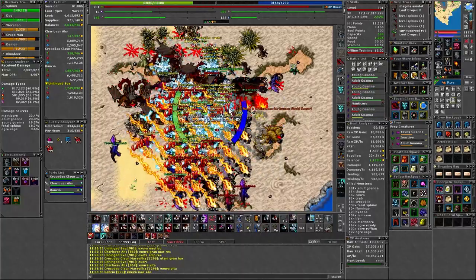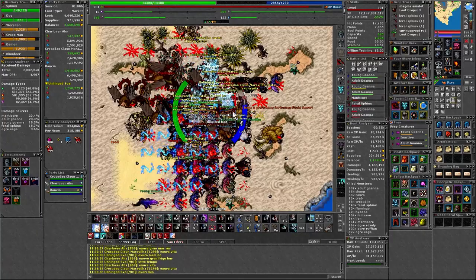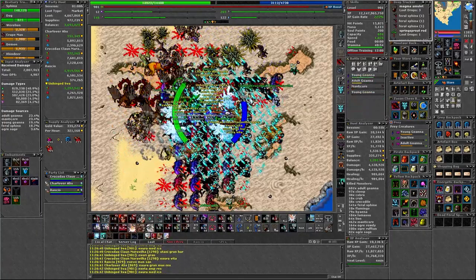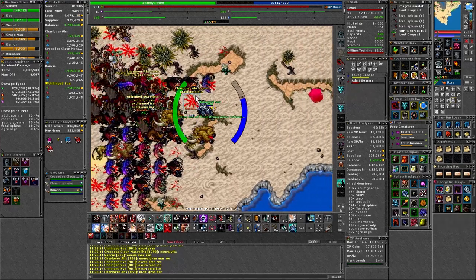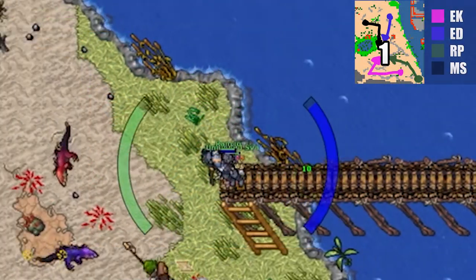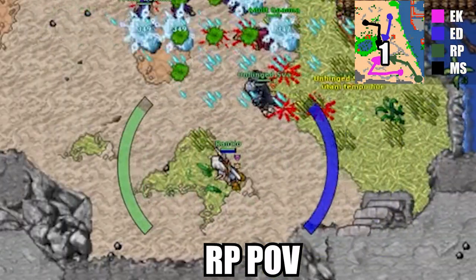So what we are going to do is take a look at the global route and then I'll explain the route pull by pull, and how to lure the mobs from where and why we lure them the way we do. So if we take a look at the route you can see it is really straightforward. The blue line is the ED, the black line is the MS, the green line is the RP, and the purple line is the EK. The number represents where we stop to kill the mobs. So let's start with pull number 1.